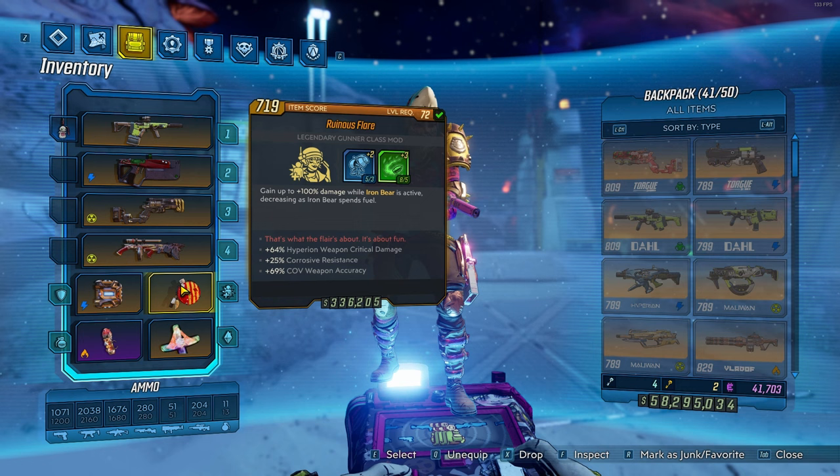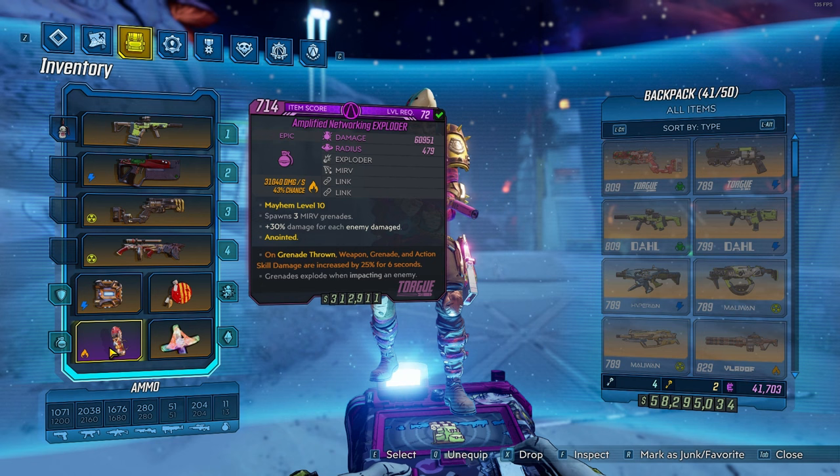You'll want the Flare class mod with any prefix, because of the 100% more damage while Iron Bear is active bonus, which also applies to Iron Cub. You want the Pearl of Ineffable Knowledge because of the increased stack damage, as this will make our weapons with consecutive hits much better.